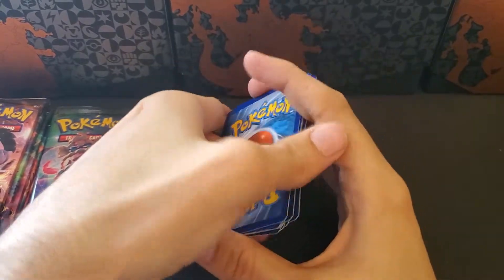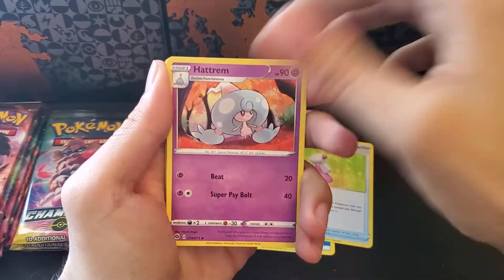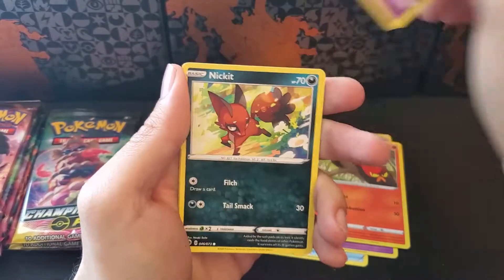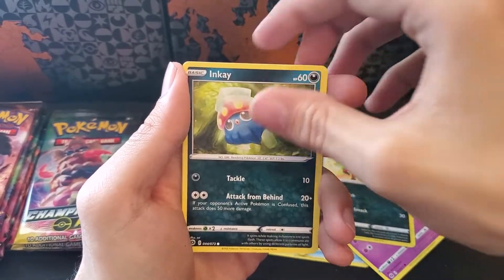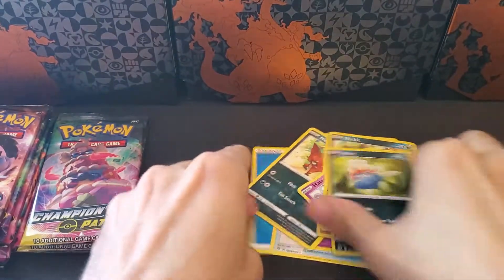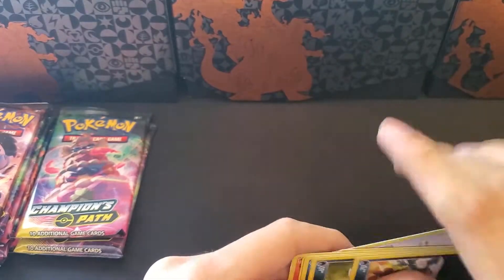Let's go fire — water that time. Hyper Potion, Hattrem, Rotom Phone, Nickit, Sizzlipede, Antenna, Nickit again, Inkay, a Reverse Scraggy, and another Holographic Machamp. That is two so far in this opening.